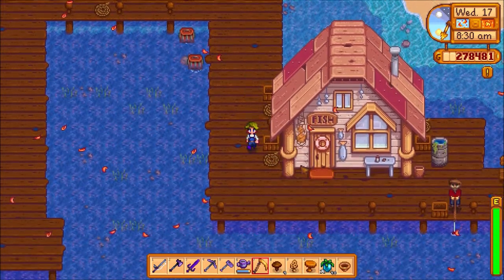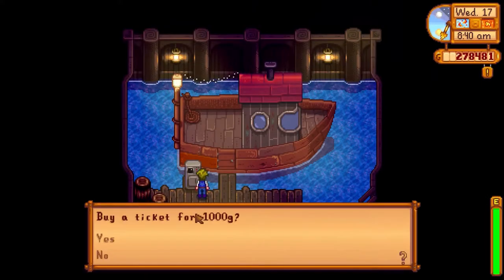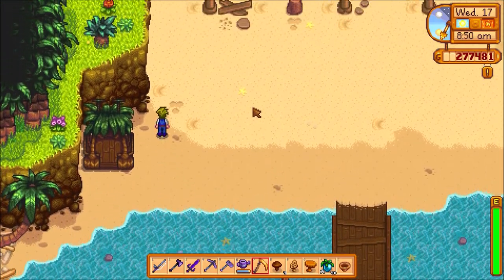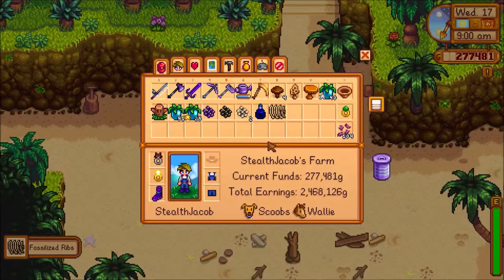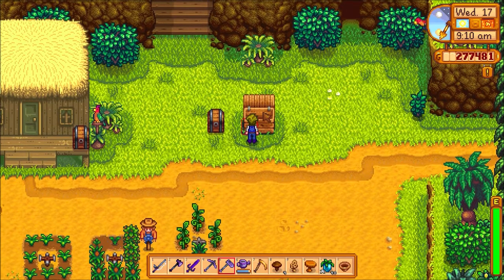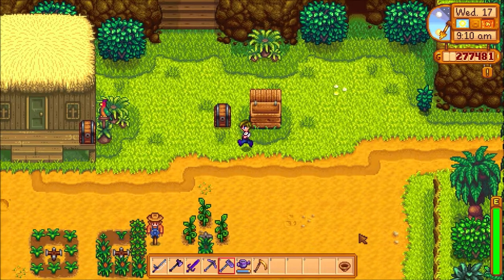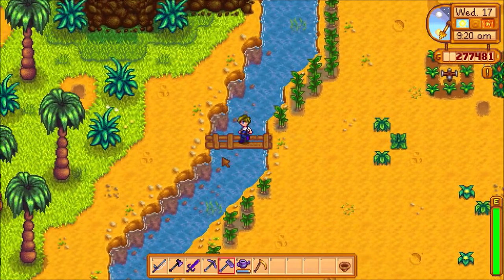We're almost there. There's Willie. Let's get moving. We're here — let's look around for ginger, any ginger that we can find. Oh, that might be useful. I think we don't have that one. We might want to give this to the fossil guy — I don't think we've done that one yet. Looking for ginger.